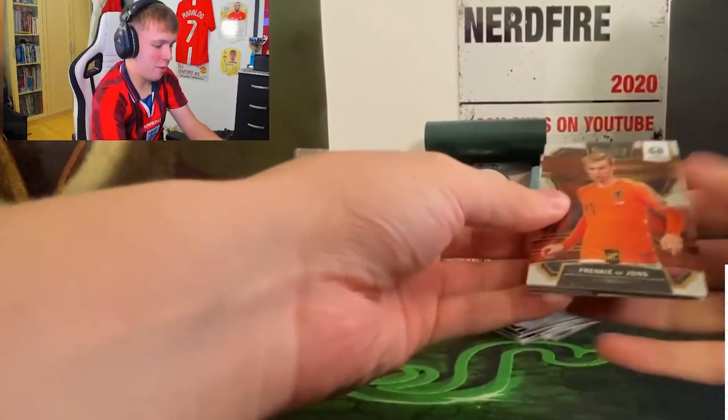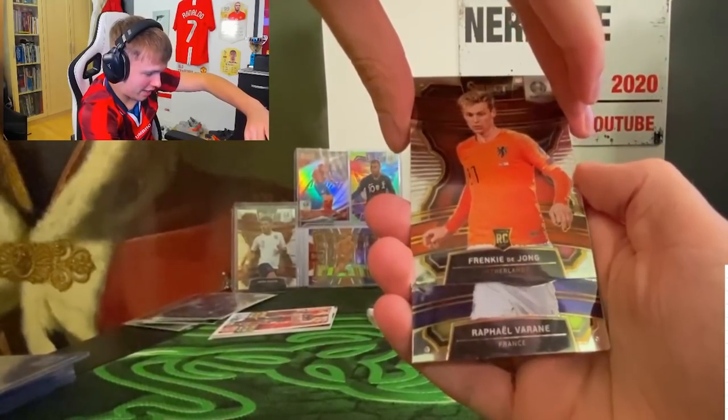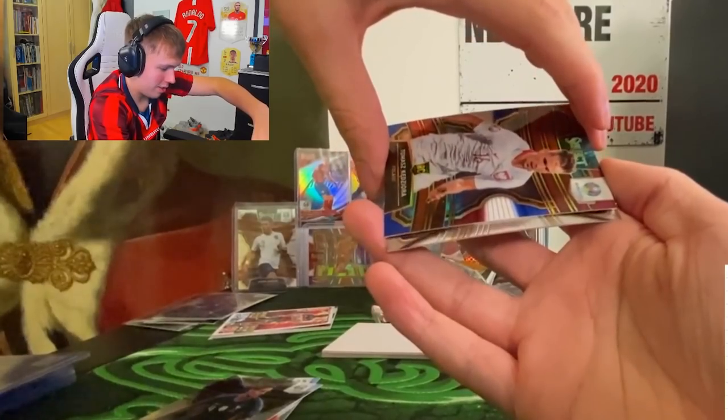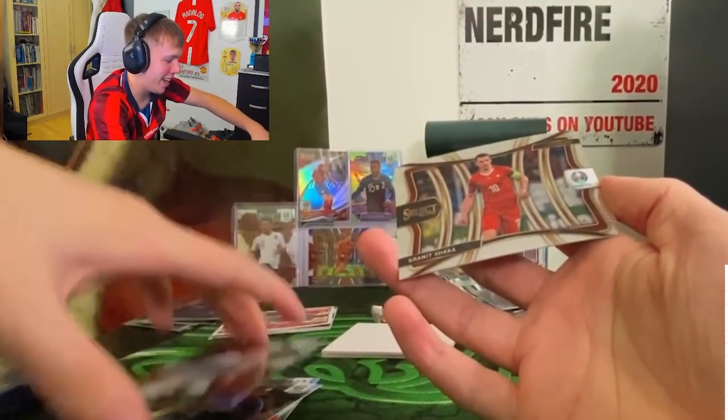Pack ten - we're definitely going to take Jaden Sancho, one of my favourite players, and then also Saúl. Pack eleven - a rookie Frankie De Jong again. Yeah - Varane! Poland - it's not as great as that. For the final pack we're going to take Frankie De Jong and also Raphaël Varane. Alright so those were the packs, now let's get ourselves into building this team!